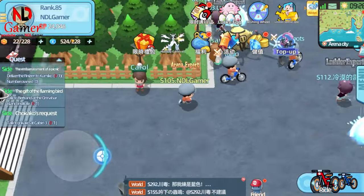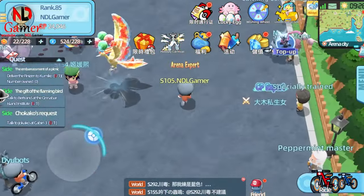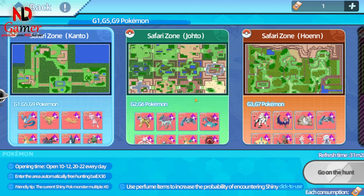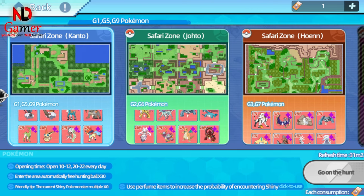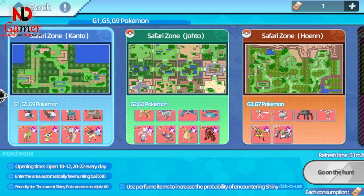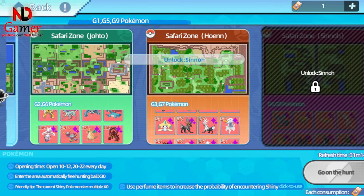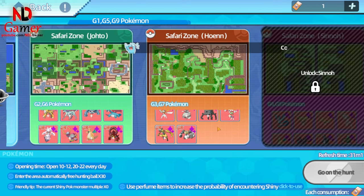In the Safari Zone, there have been quite a few changes as well. Now you can preview the UR Shiny Pokémon in each map, making it easier for you to choose. As for whether SSR Pokémon are still available like before, I'm not sure since I haven't tested it yet, but I think they probably are. I'll do a review of the Safari Zone later.